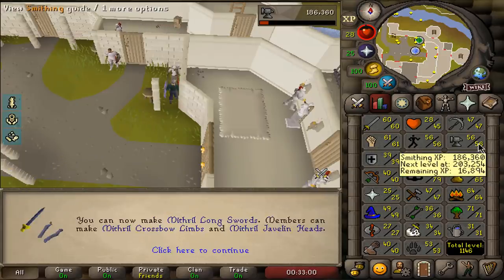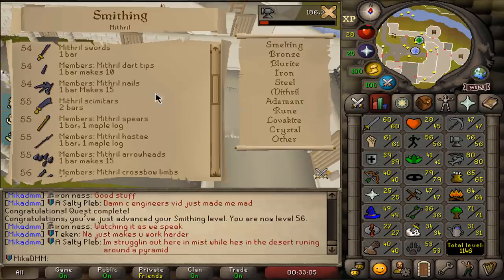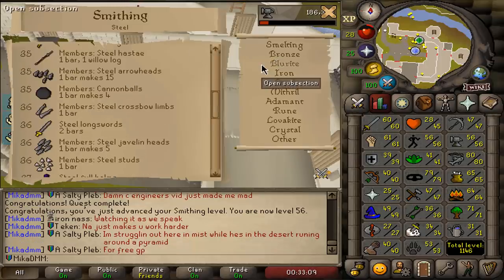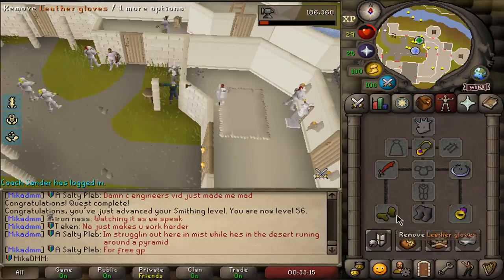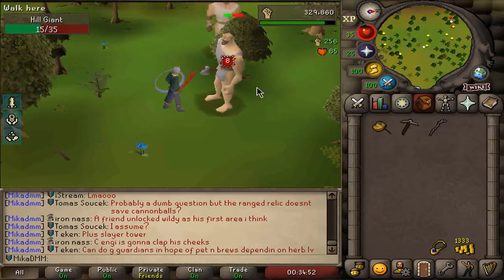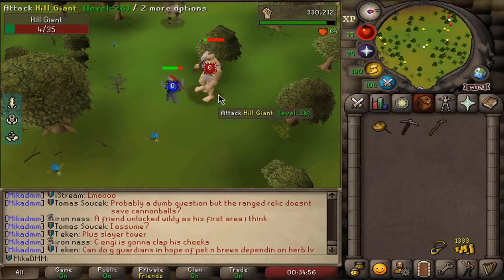Ladies and gentlemen, am I able to create my own mithril stuff right now? Not quite. So we might need to make steel stuff when we are finally farming defenders. I will go ahead and kill some hill giants right now. We gotta get a body talisman. I think this will be a solid place to train to 65 attack and strength. I don't think many people are gonna be here. And we do need that body talisman — it's gonna come in very handy.